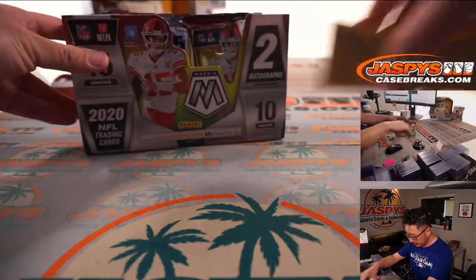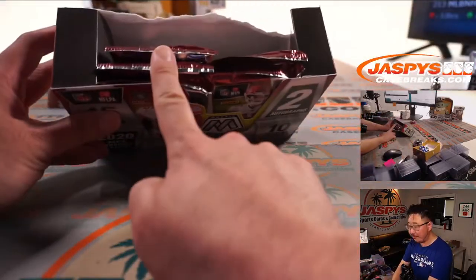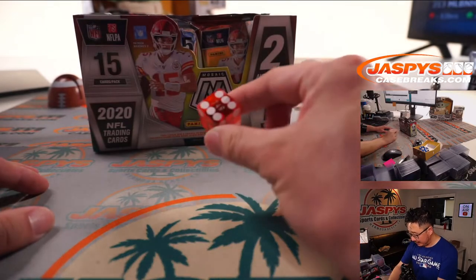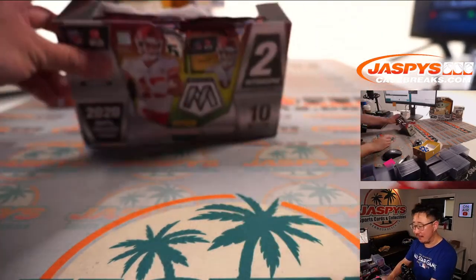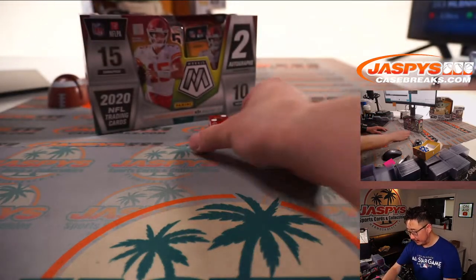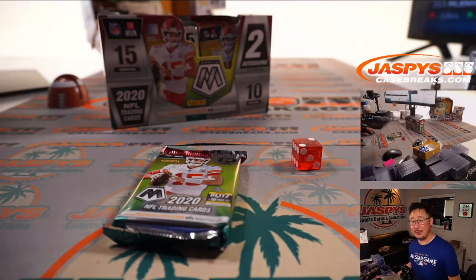All right, so let's just use the die. We'll use that one. We'll go one, two, three for the left side, four, five, six for the right side. Six — right side. One, two, three for the top pack, and four, five, six for the bottom pack. It's as random as it's going to get.